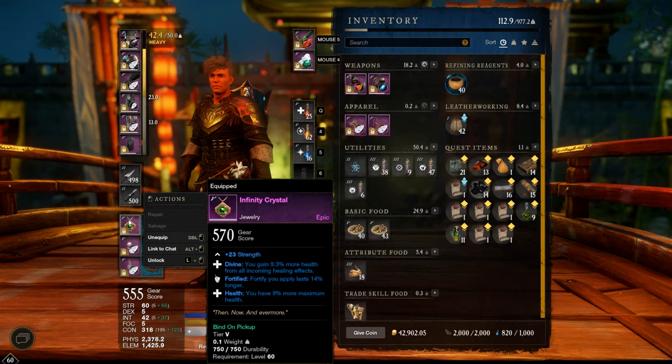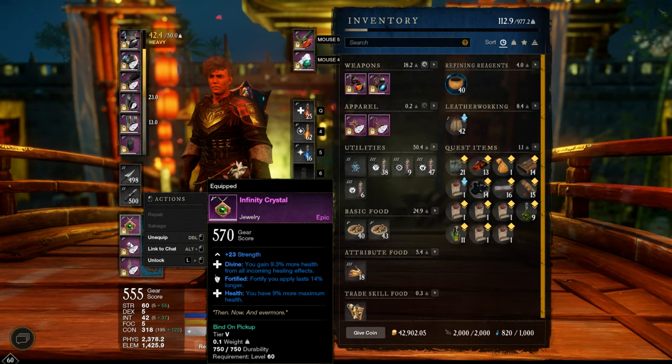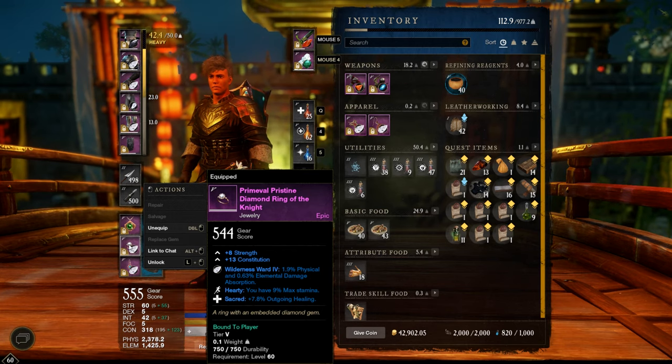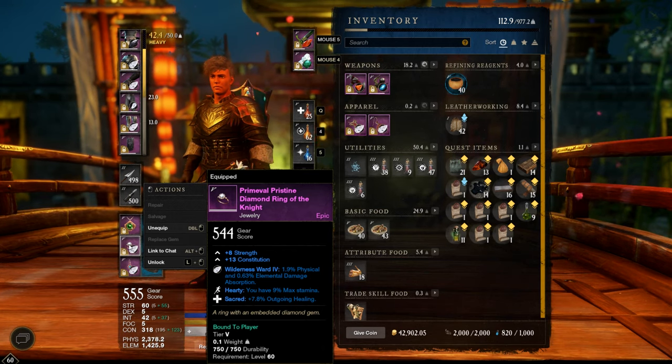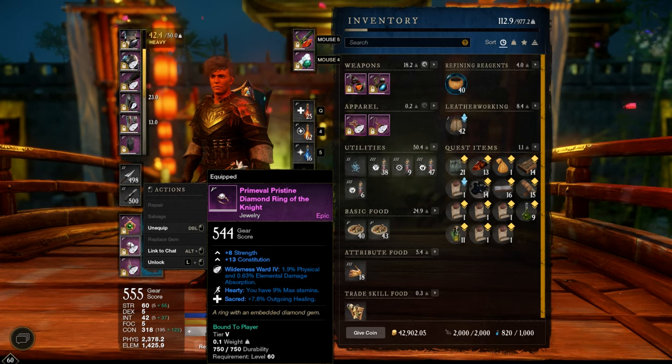The stud is garbage — strength and constitution would be better — but I may use it for the three perks. As ring, just a self-crafted one with strength and constitution, with hearty for 9% max stamina and sacred for almost 8% outgoing healing.